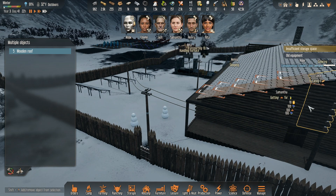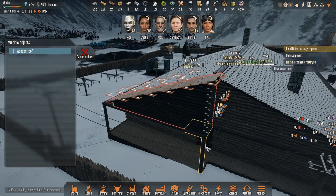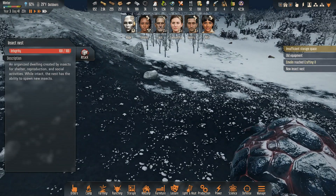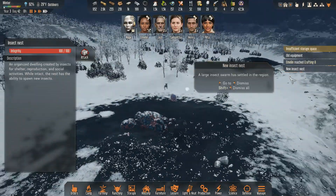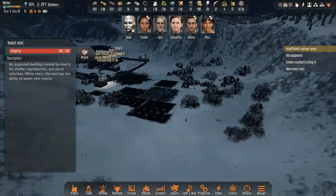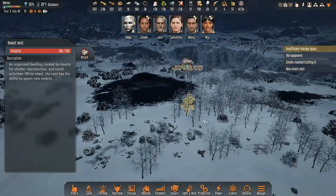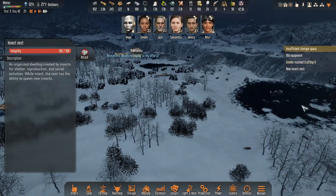Samantha, don't idle. You have research to do. There's no reason for you to idle at all. New insect nest — where? Where is that compared to us? That's actually pretty close to where the old insect nest was that we killed. This one's like right here. We don't appreciate that.